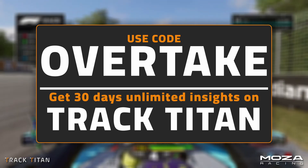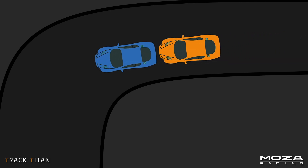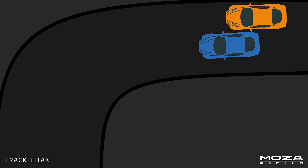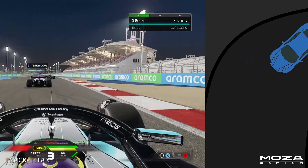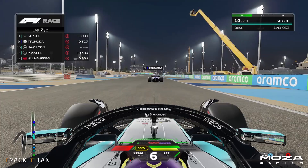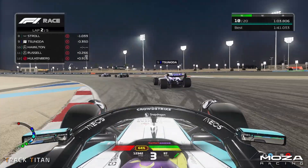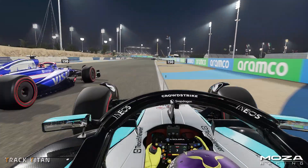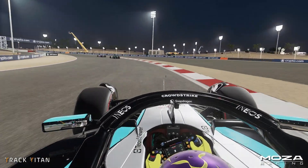Now let's discuss giving your opponent false ideas. You could force them into a mistake, but you can also sell them a dummy move — going to the outside on corner approach and then, just before braking, switching back across to take the inside line. This will only work under certain circumstances. Here on the approach to Turn 11 at Bahrain, the long preceding straight and the sharp braking zone offer a great opportunity to perform the dummy, and a quick lift, switch over, and the move is complete.